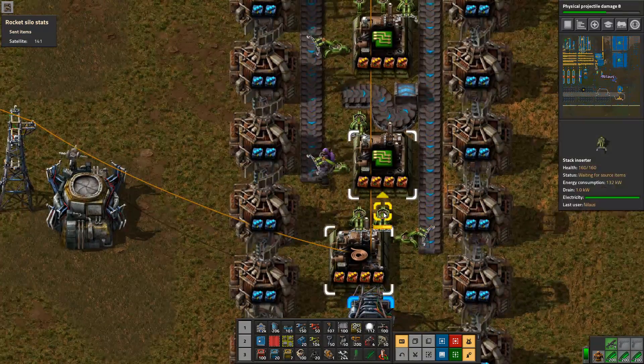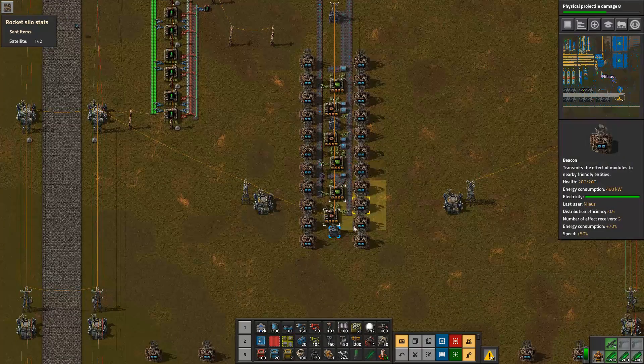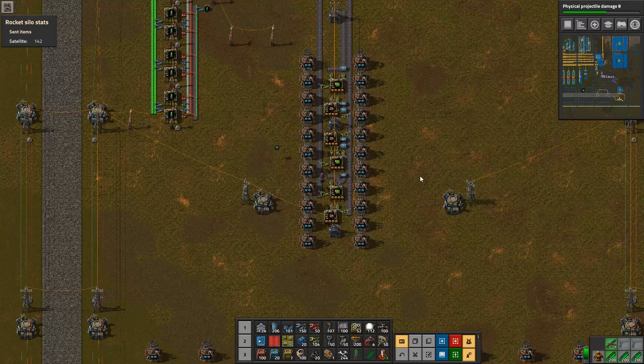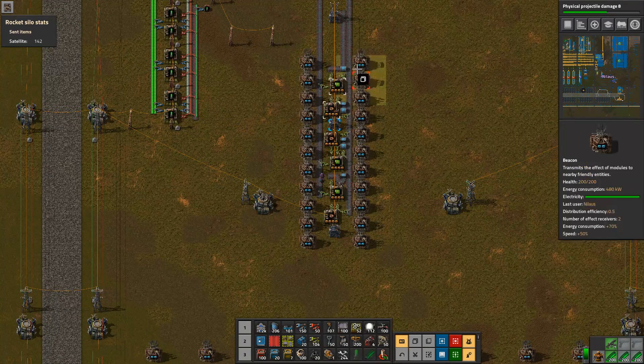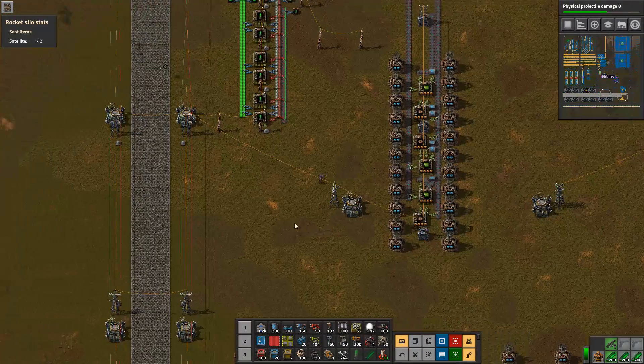Let's tune it. Iron comes in, copper comes in. I don't know — this just seems so wrong. It seems wrong that this setup can make a blue belt. Instead of doing more calculations, I'm simply going to test it.